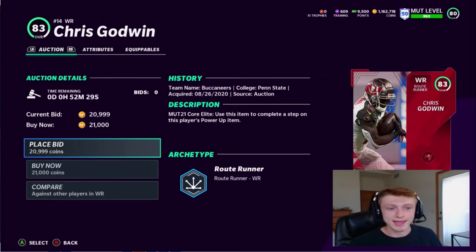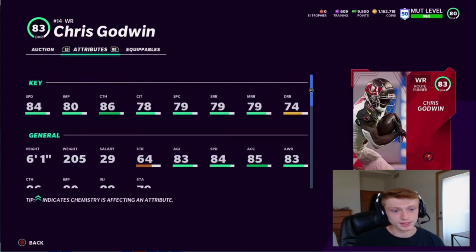Switching to the offensive side of the ball, we've got Chris Godwin — another really solid wide receiver. He's got 84 speed, and catching is a very important stat in Madden because you don't want your guys dropping the ball. He's got 86 catching, and with the power up pass he'll be sitting at 80 spec catch, 80 short route running, 80 medium route running, and his catching in traffic might get boosted over 80 as well. He's also got 83 agility and 85 speed.